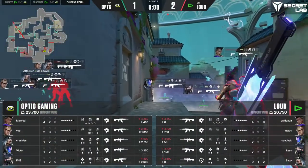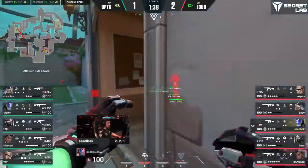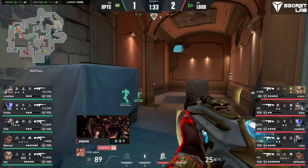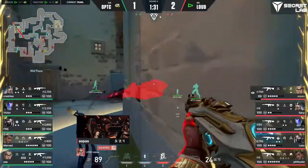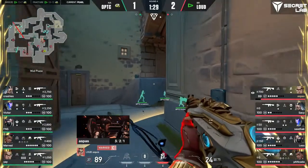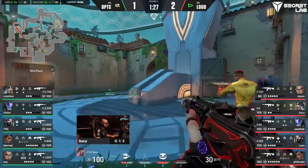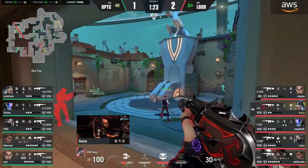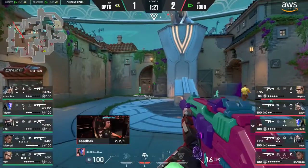At least looking towards Art here — maybe he's going to try and identify Victor's position. But Aspas revealed, still swings onto him. Swing coming on the backside — Sassy was there to back him up, but Aspas is lucky to get away with his life.